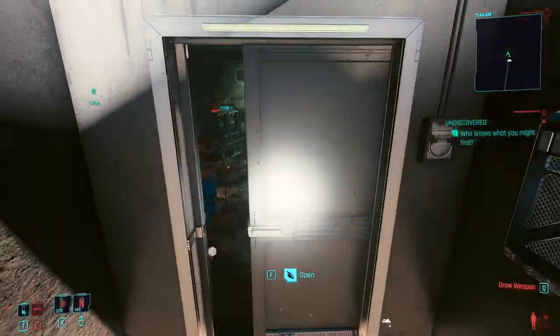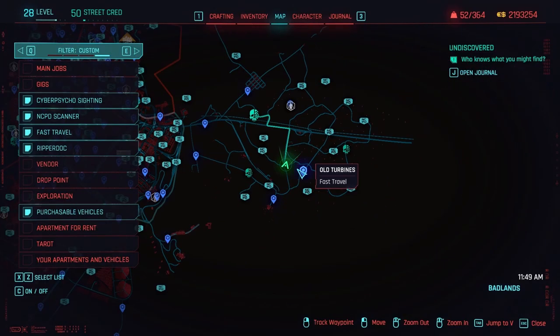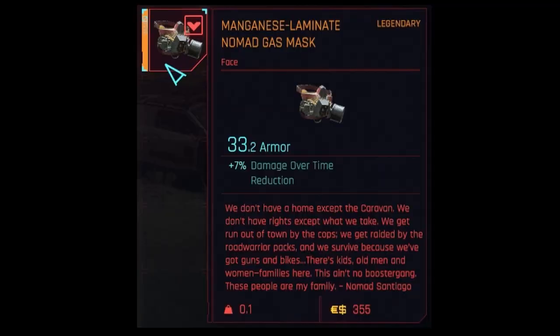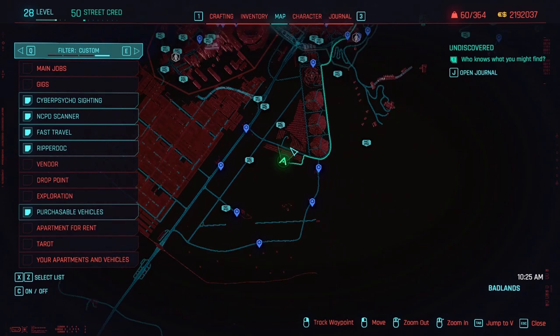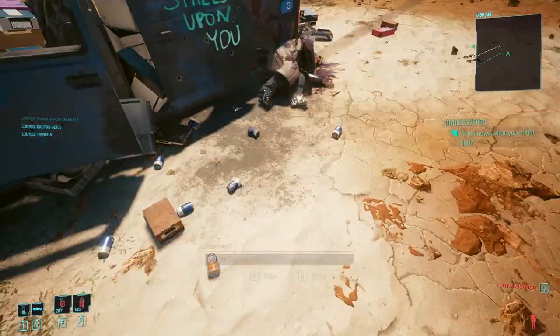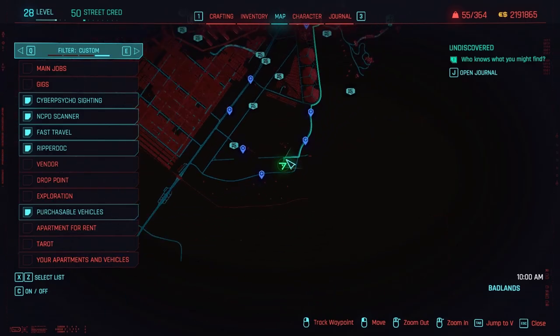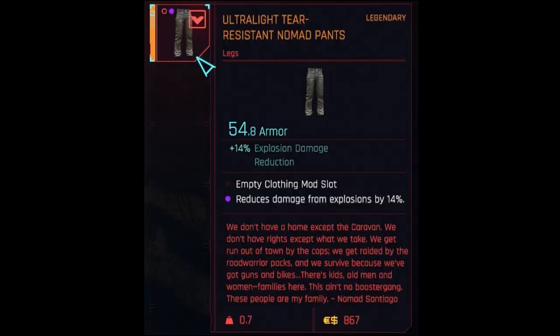The Nomad boots are found in a bunker in the Badlands. The Nomad gas mask is found in a box in the Badlands. The Nomad shirt is found on a body by a wrecked car in the Badlands. The Nomad pants are found on a body by a wrecked car in the Badlands.